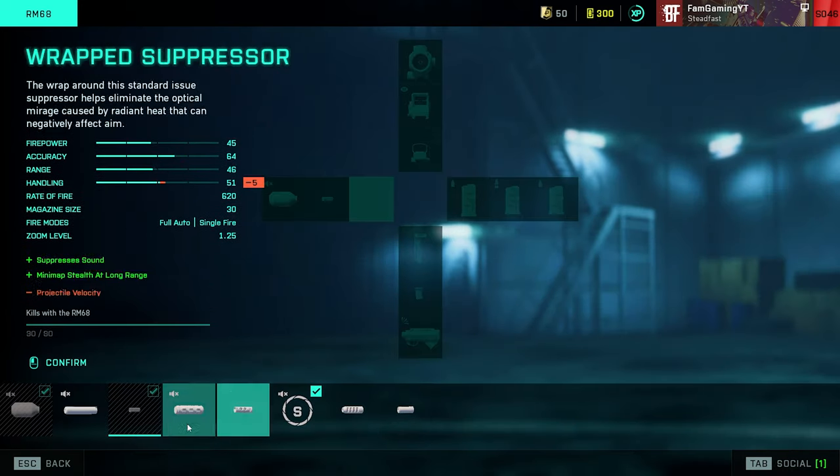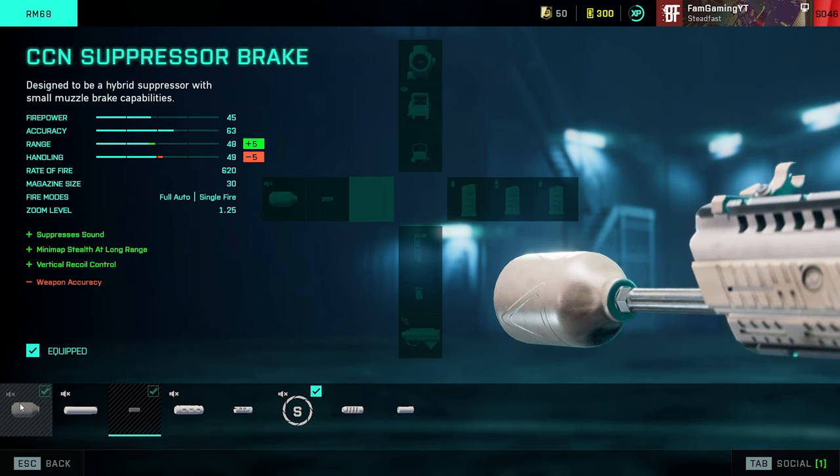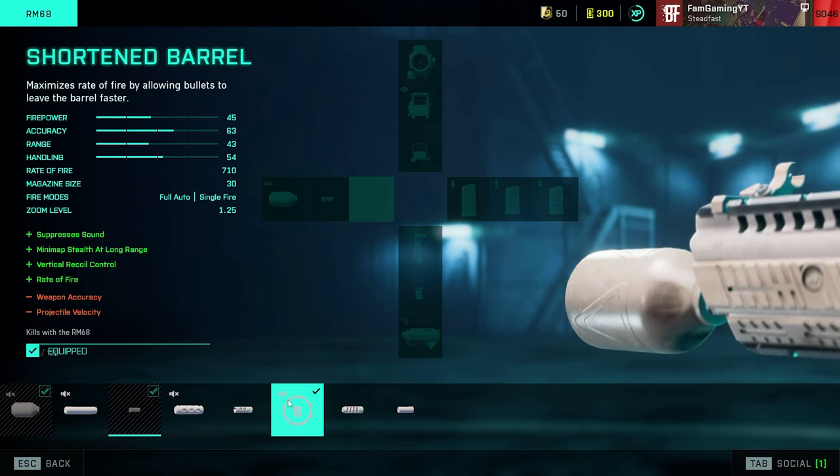Moving on to the barrels, which I think is the most interesting part. As soon as I unlocked the shortened barrel, the gameplay with this weapon changes drastically, because the increased rate of fire makes it even more viable at close ranges. If we go with the standard CCN suppressor break, our rate of fire sits at 620. With the shortened barrel, it goes all the way up to 710. The shortened barrel also increases our vertical recoil control, and for whatever reason it seems to not remove the suppressor.